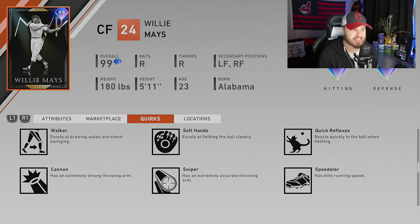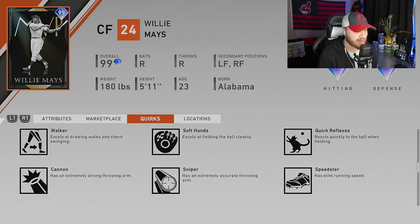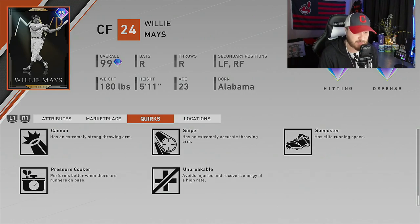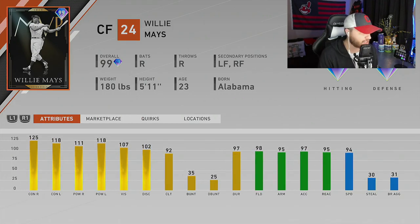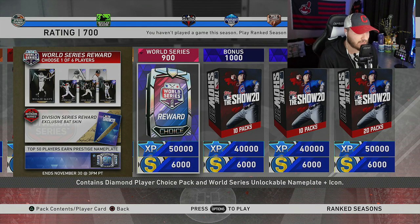Real quickly, let's take a look at his quirks. He has Hitting Machine, Bomber, 2020 Vision, Walker, Soft Hands, Quick Reflexes, Cannon, Sniper, and Speedster, along with Unbreakable and Pressure Cooker. Just an overall awesome card and I cannot wait to get him.